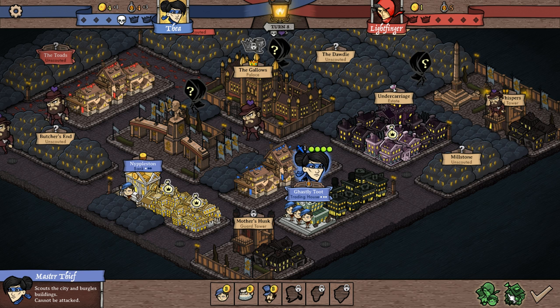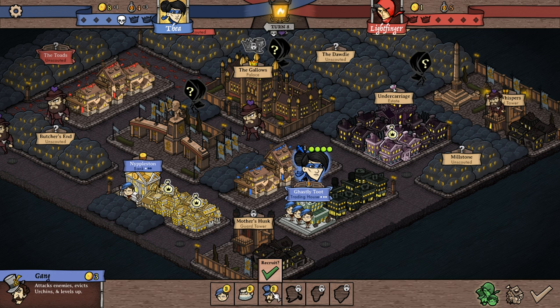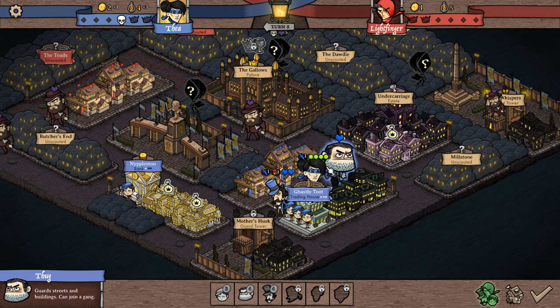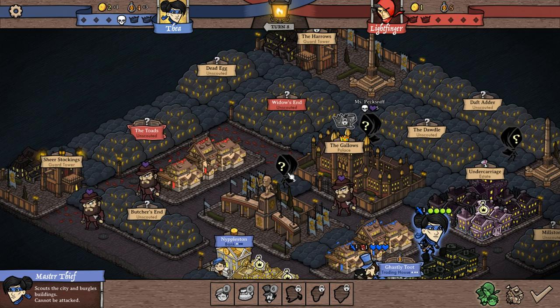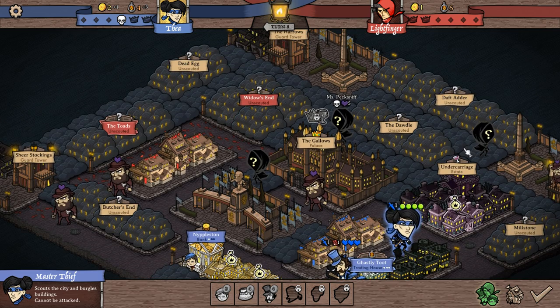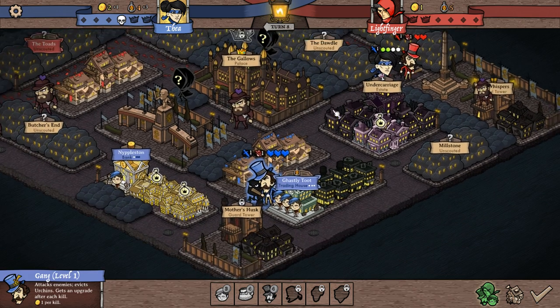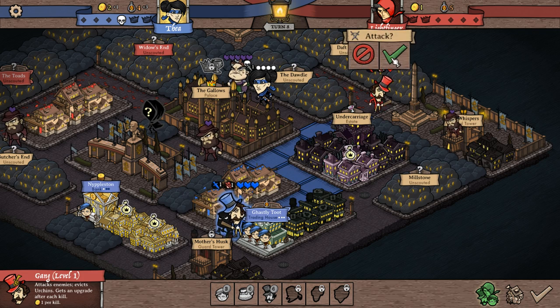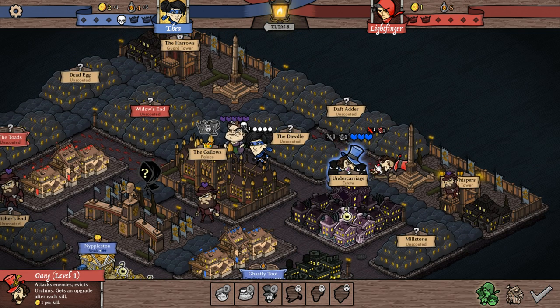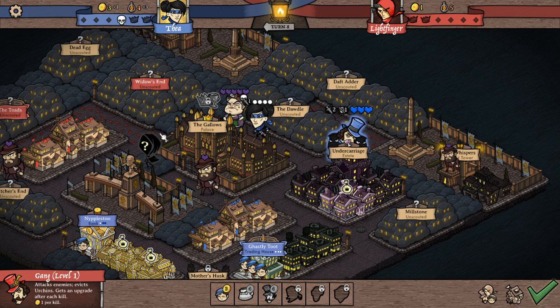I'm going to just get some gold this turn — that gives us eight coins. We're going to buy a gang and get a thug to assist him. There's Ms. Peck and Sniff, another victory point right there. We gotta find that gang. There he is. You only do one damage, but you do one damage as well. Then you can come finish him off — by finishing him off we get a level up. We'll put it into damage, so two damage can take out one of those gangs in one hit.